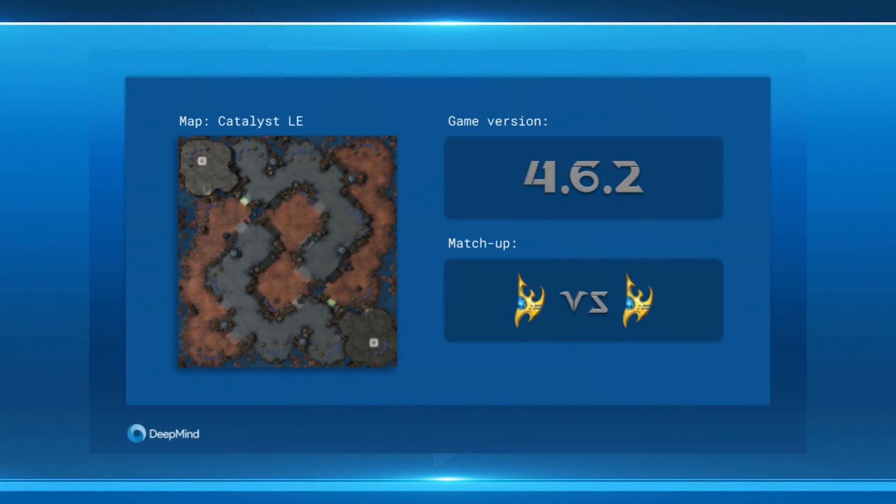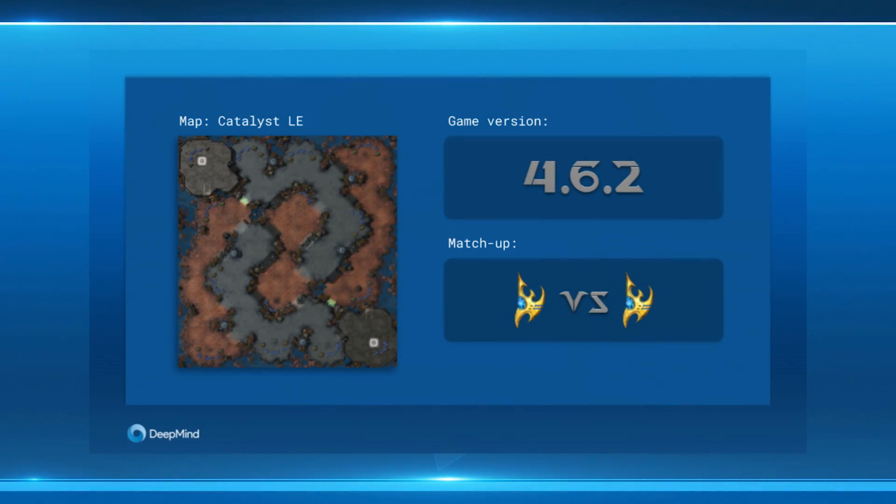We're going to be analyzing some replays of the DeepMind agent actually playing StarCraft II games. We are playing on just one map called Catalyst that used to be in the ladder. The game version we're playing is slightly old — it's 4.6.2 — which I believe is the one that was played at BlizzCon for the finals back in November. And we are playing the Protoss versus Protoss matchup.